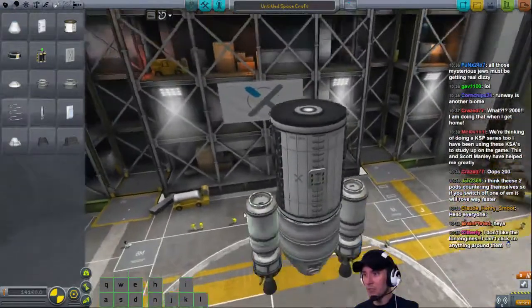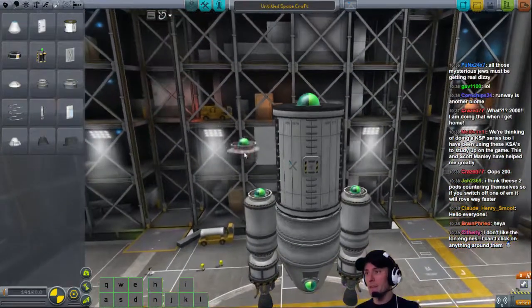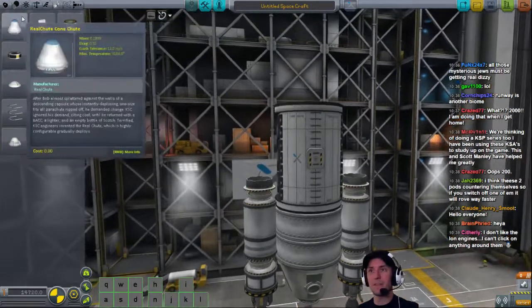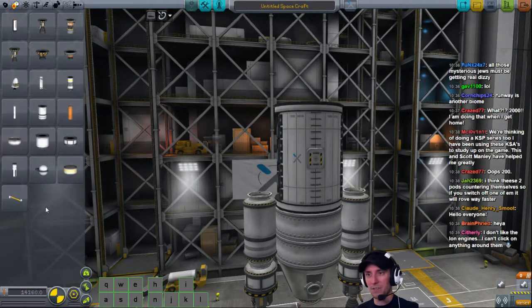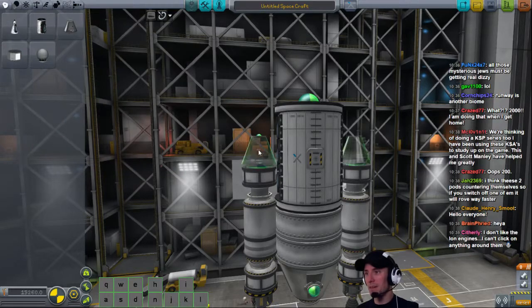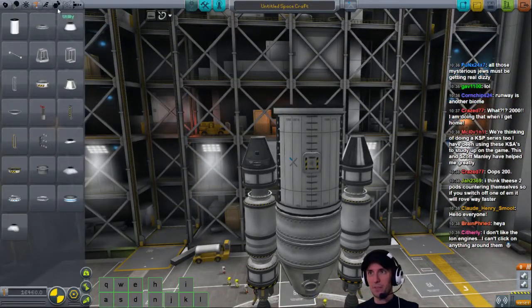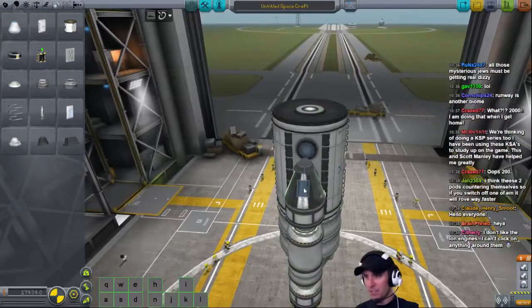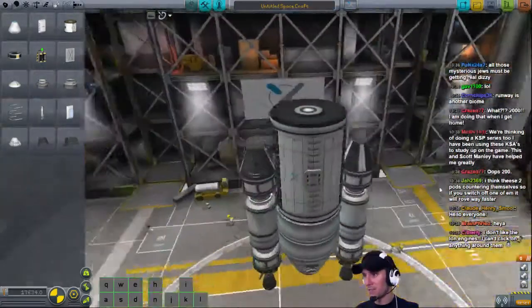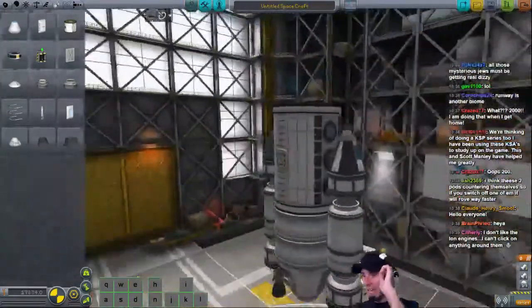I've also got Clamp-O-Trons up here. I rotated them so they were straight, and I put docking ports on the top. These are my little go-home vessels. My go-home vessel could totally look like this. I could just put that, then put a pod. Remember my little science return home vessels? I am just putting that, then I will put a parachute. So I've got an engine, I would put power generation on it, two of these. Now I've got little Science Return vessels. All of this looks familiar if you've seen me before.